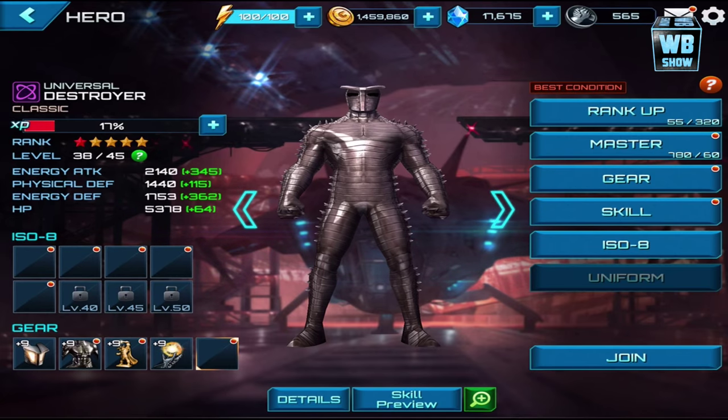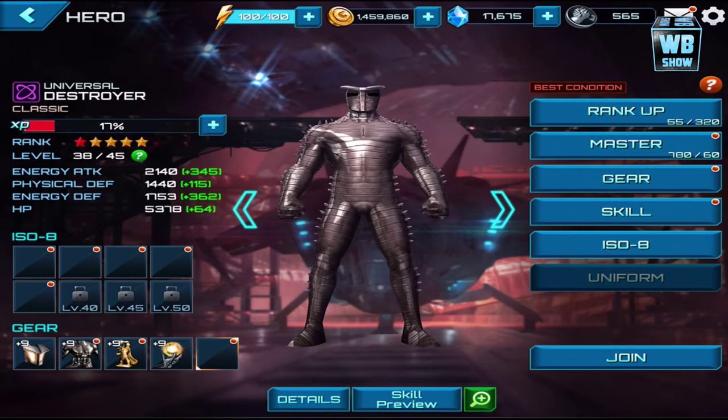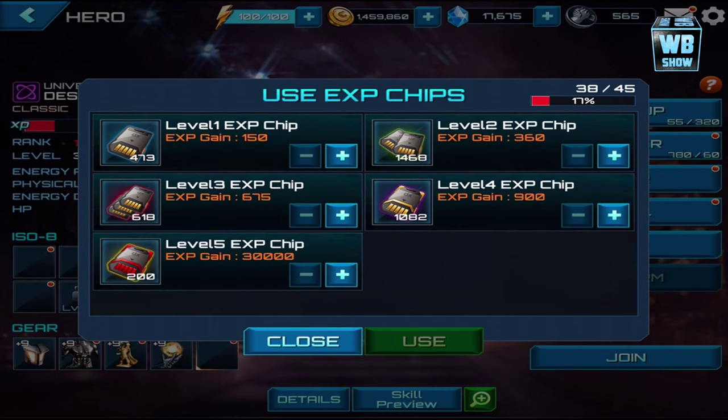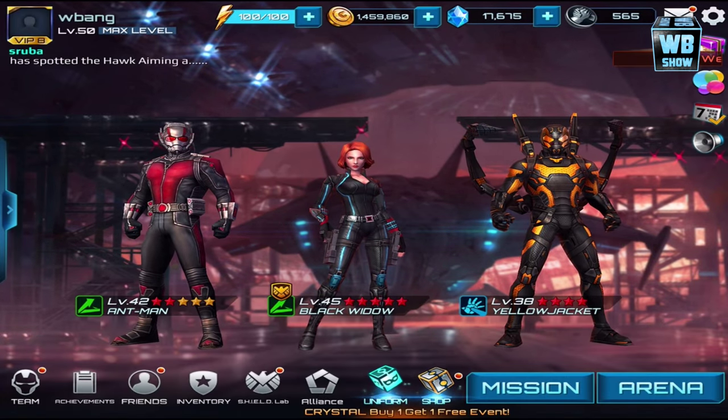You see the Destroyer at level 38. With level 4 EXP chips, look at how much it's going up by — we'd need to use like 400 something. Let's cancel that, obviously it's a bad idea. But for the level 5 chips, look at it go — we only use 11. Absolutely amazing, that's why we've got to do this.